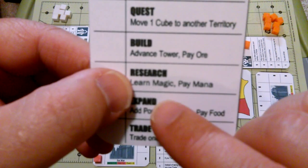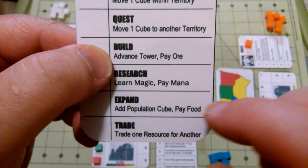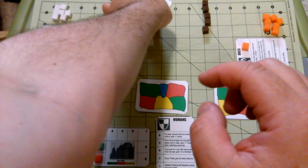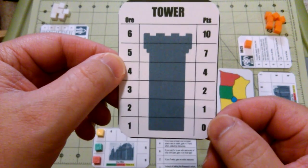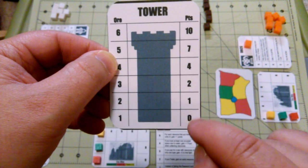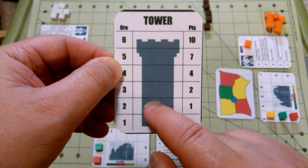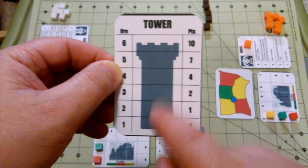Additionally, you can build towards your tower, and that is what you use your ore for. Research was mana, people are food, building is ore — and that is where our tower card comes in. This is where a lot of the points are going to come from in end scoring. Again, you have to go one step at a time; you can't jump and skip steps. If you pay one ore you'll make it to the first level, which gains you zero points at the end of the game. Two ore to get to level two, three ore to get to level three, all the way up — you can score up to ten points at the end of the game for having your tower built to that point.